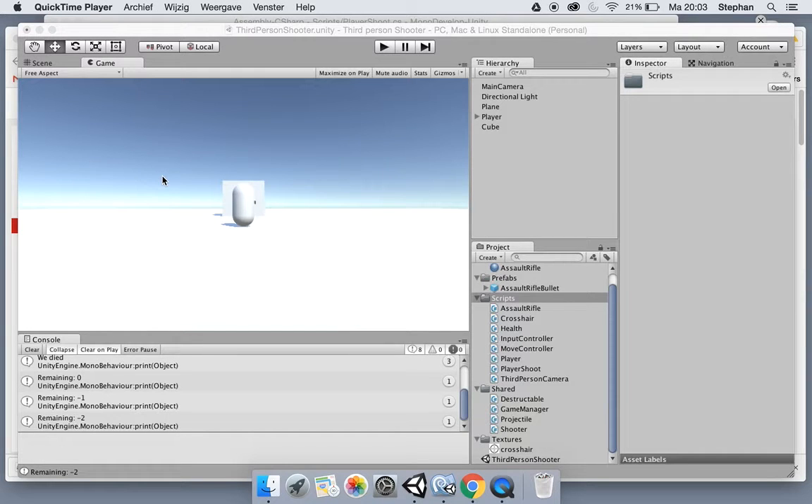The crosshairs seem to work pretty well. I'm aware it doesn't shoot bullets directly to the crosshair position, but we'll fix that later. For now it's just a reference for where we're looking. Now that we can destroy stuff, we'll implement something so we can despawn the game object we destroyed and maybe respawn it after a few seconds.